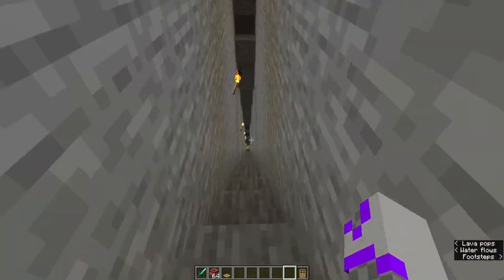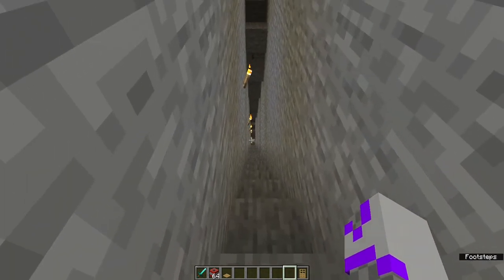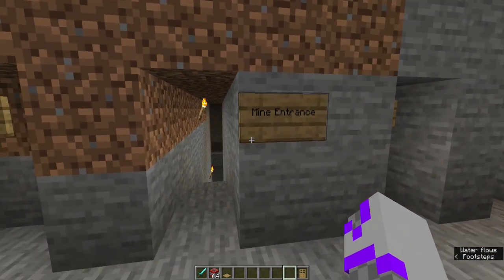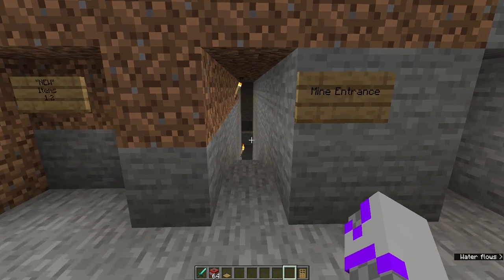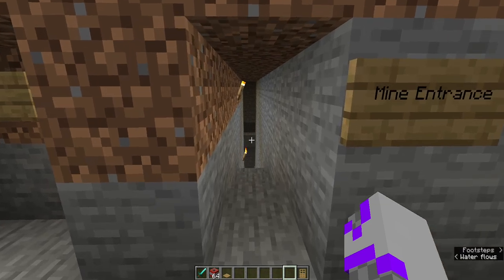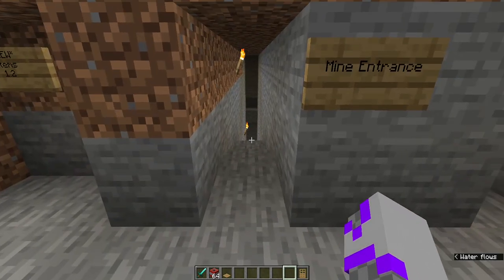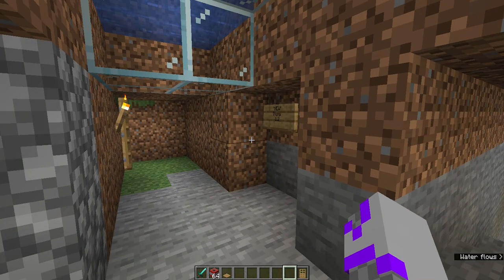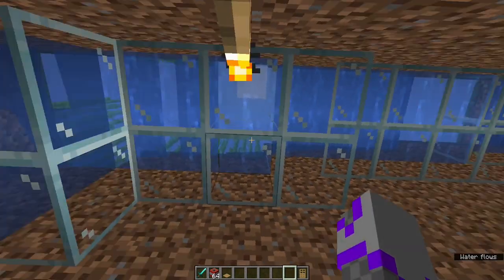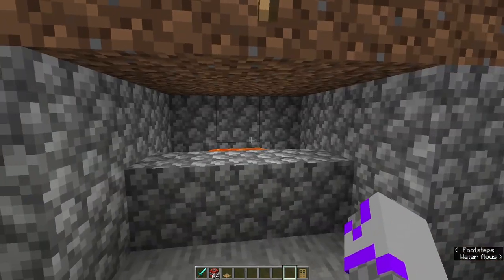My first mine. Funnily enough, whenever I made this thing, I dug a staircase all the way down stereotypically. But whenever I mined my first diamonds, I stupidly used a stone pickaxe. I mined my first ore and then it didn't drop. I'm like, maybe dropping the diamond is chance-based or something. So I mine it again, and then the diamond doesn't drop from the ore. So I go on the Minecraft wiki and see that, oh, you need an iron pickaxe to mine diamond ore. I just kind of facepalmed with that.